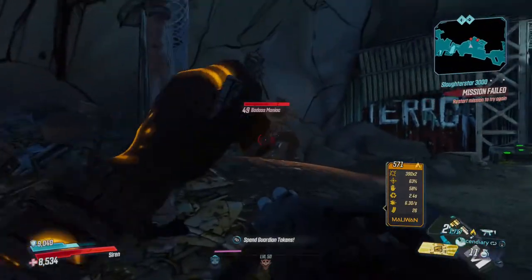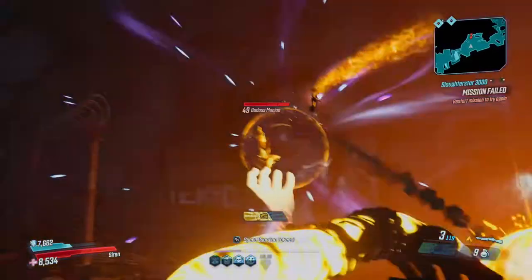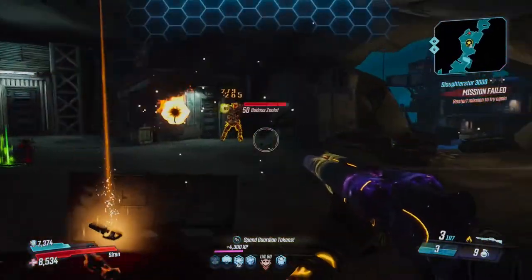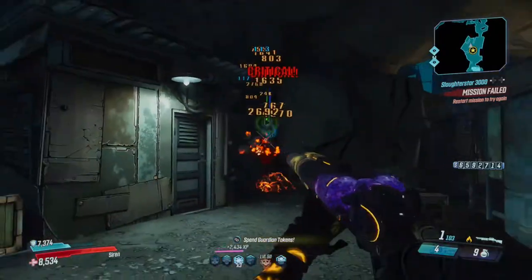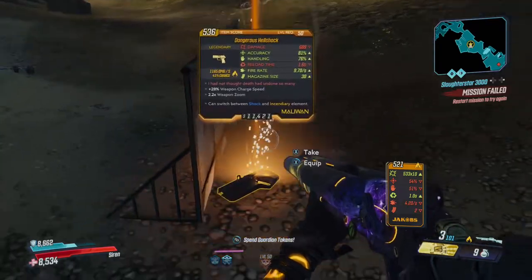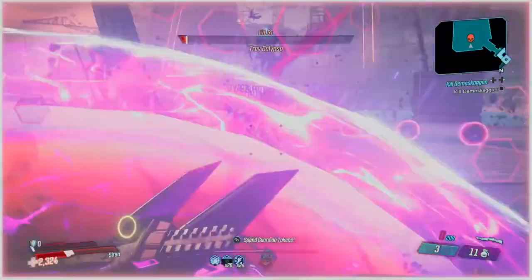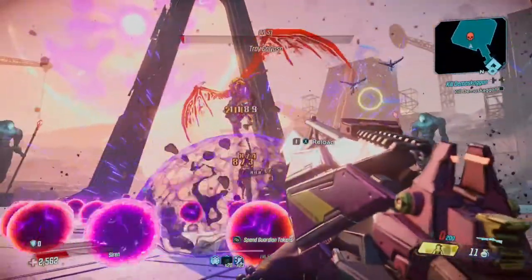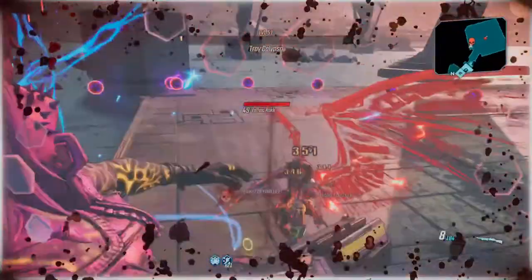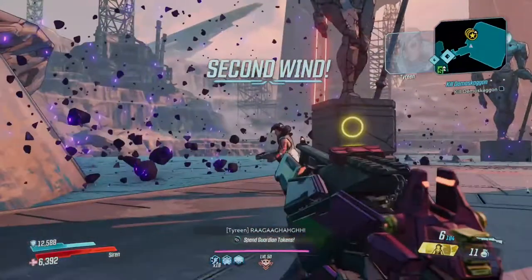The Takedown at the Maliwan Blacksite — to get into this you must first complete the story mode campaign, then there's a mission on Sanctuary 3 to access it. The takedown features special rules not found in the rest of the game: respawning is disabled, which makes soloing quite difficult. If you die during the first half, you can rejoin your team if they defeat the Valkyrie Squad. In the second half, if your team defeats Wotan the Invincible, you'll get to respawn and enjoy the rewards.